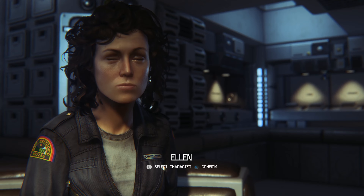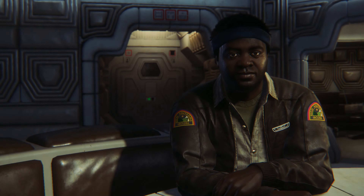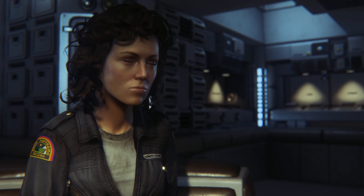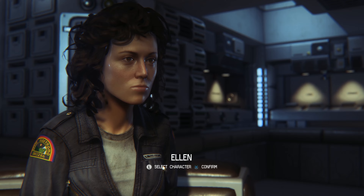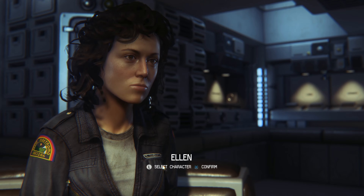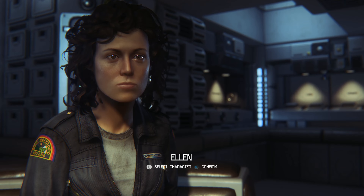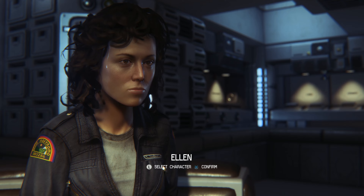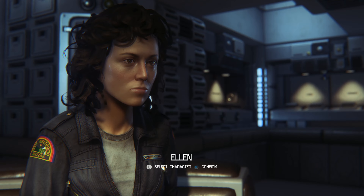So this is Ellen Ripley, then there's Dallas, and Parker — those are the three you get to pick from. The other characters are there but they're not playable, just support characters in this scenario. This whole game, Alien Isolation, is basically a sequel to the first movie, and as we get into it you'll see the connections they actually put in between the first movie and this game.